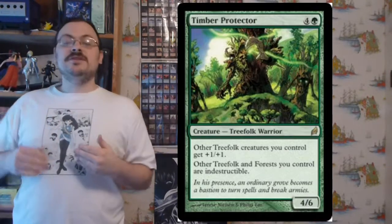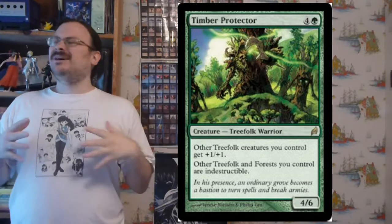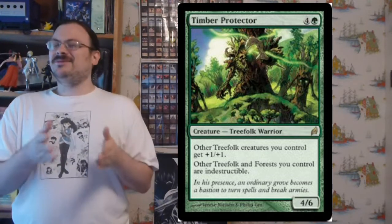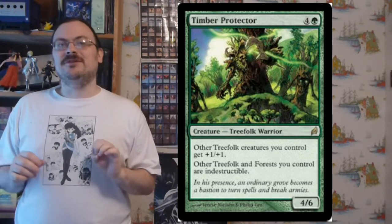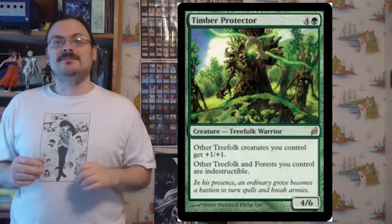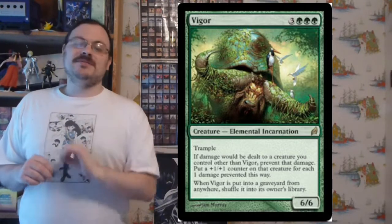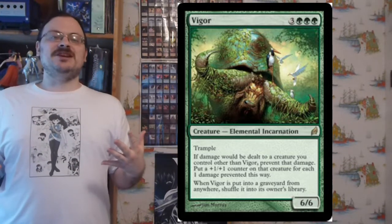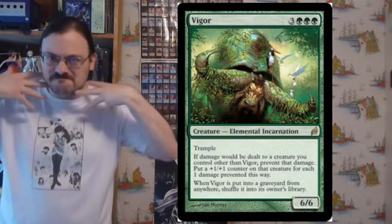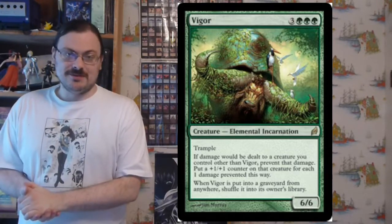Timber Protector: other Treefolk you control get +1/+1, and other Treefolk and forests you control are indestructible. If you're playing a Treefolk deck and get two of these out, all your Treefolk are indestructible, including each other — and your forests too. Vigor is a 6/6 trample incarnation and a personal favorite — if damage would be dealt to any creature other than Vigor, prevent that damage and instead put that many +1/+1 counters on that creature. Your creatures effectively stop taking damage and just get bigger. And if Vigor would be put into the graveyard from anywhere, shuffle it into its owner's library.